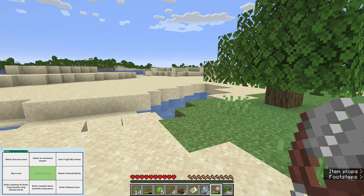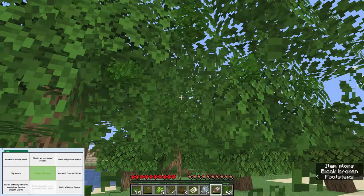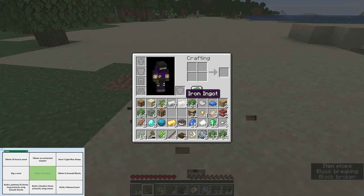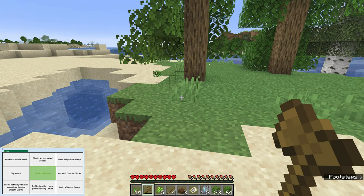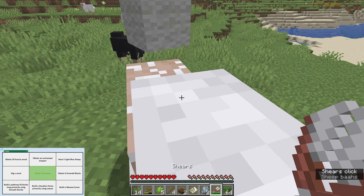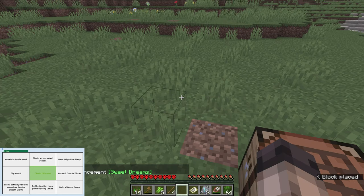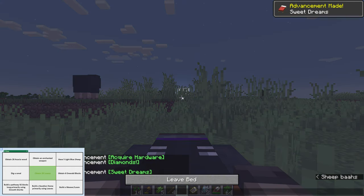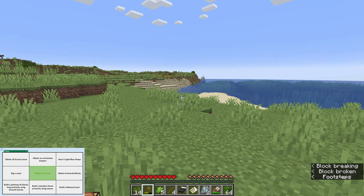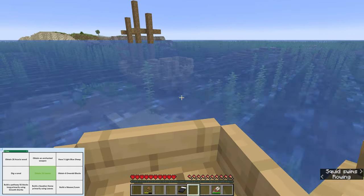Although, I do have the other thing — make a vacation home primarily using leaves. So why don't I get a whole bunch of these? I'll just use up an entire shear. Alright, leaves accomplished — I have multiple stacks now. I just realized I don't have a bed. I better go make a bed. I'll make a black bed. Day one is completed — I only got the leaves, but we're moving. Look, there's another boat over there — we've got to go get that boat too. They're too good not to.